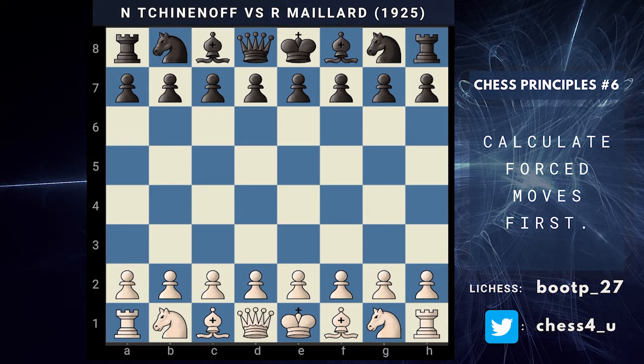Hello, Chess Universe. Welcome to another video from Chess4U. Today, we are going to be looking at a game played in 1925 between Tekinanov and Maillard. This is a cute game to demonstrate the fact that even masters can blunder, especially in the early stages of the opening. So, without further ado, let's quickly get into the details.